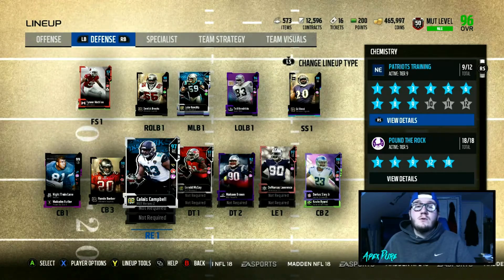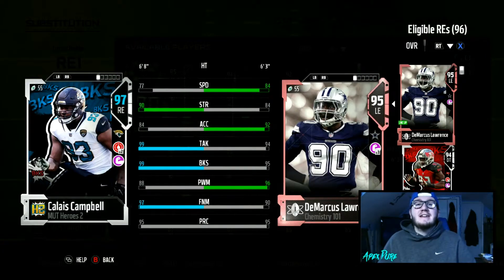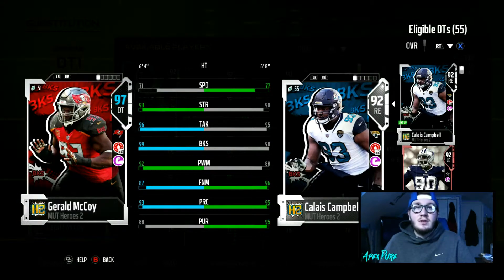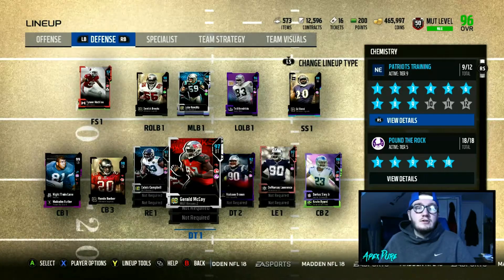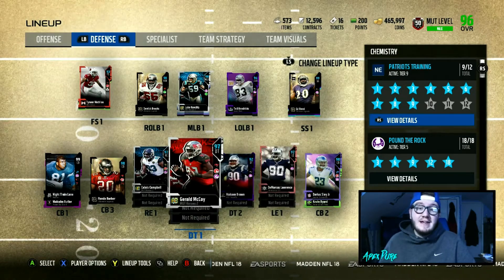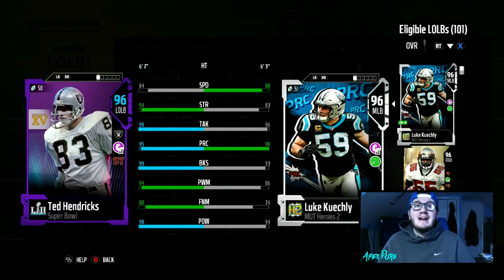Our whole defensive line is beastly. Due to Physical Front being maxed out and Blanket Coverage, Calais Campbell has 99 tackle, 99 block shed, and 97 finesse move — that is crazy. We did get rid of Bo Jackson, the best QB spy player in the game. Gerald McCoy has 96 tackle, 99 block shed, 87 finesse move, and 93 play rec. DeMarcus Lawrence has 98 tackle and 99 block shed. Even backup D-tackle Malcolm Brown has 91 tackle, 95 block shed, 90 power move, and 89 play rec.